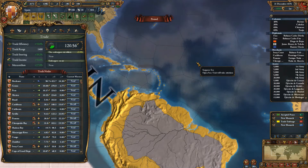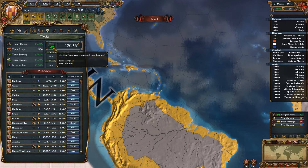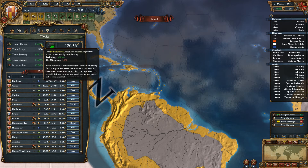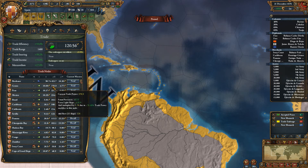I forgot to mention the trade page itself, which is kind of awkward. But I'll do it quickly now. As you can see, we do make 122 ducats a month. 34.8% of my income comes from trade. Trade efficiency is very important because it decides how much money you can make from trade. It also modifies your trade power by half the percentage of trade efficiency. As you can see, it's multiplied by 1.34. Light ships have very much to do with my trade power in most places.